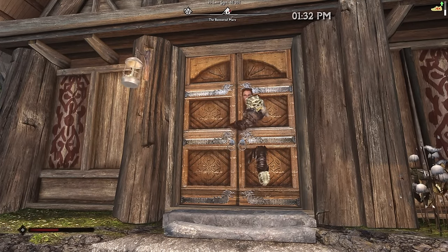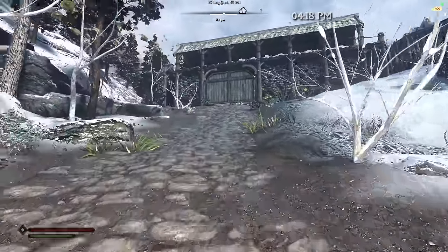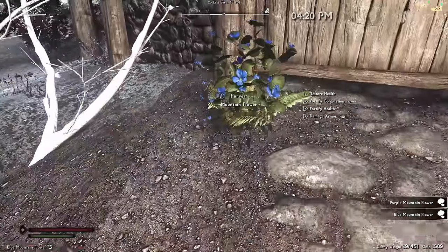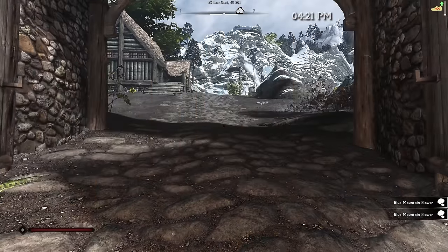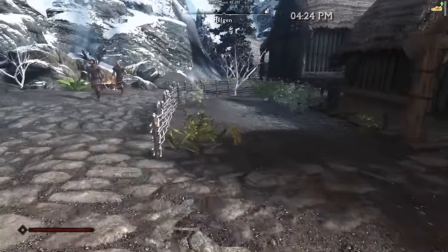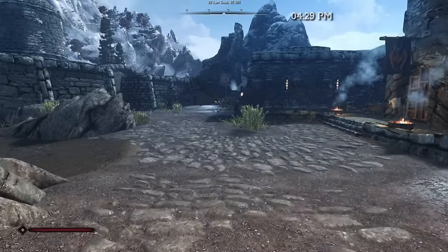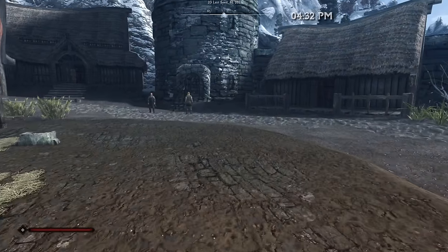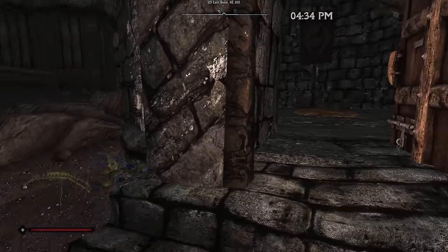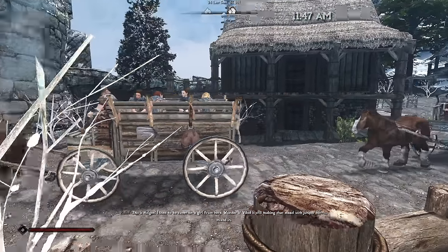There's still one gameplay element we haven't incorporated into our build: shouting. If we learn Whirlwind Sprint we can use it for yet another burst of speed while making deliveries. So on day seven of our run, it's finally time to start Skyrim's main quest. We used the mod Alternate Perspective to skip the opening cutscene — we weren't a prisoner and Helgen hasn't been attacked yet, so the town is still standing. I had to check the mod documentation to figure out how to even start the main quest.